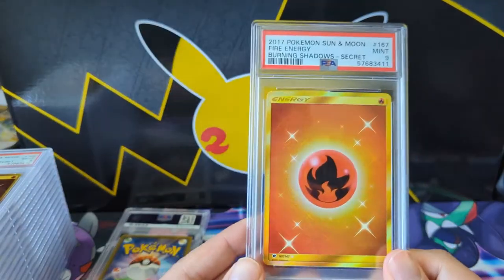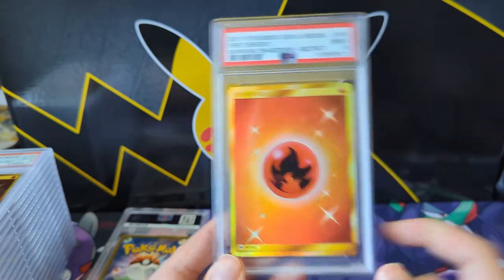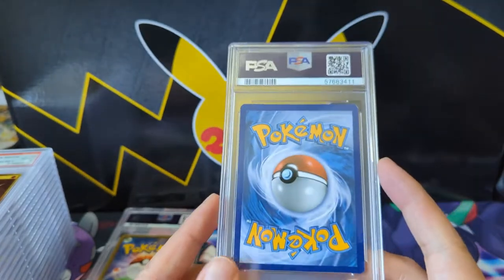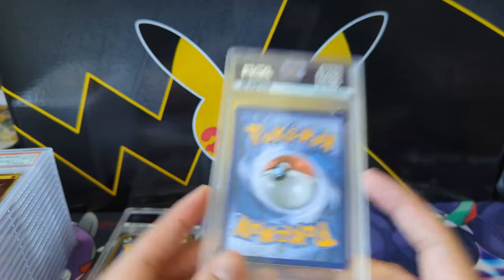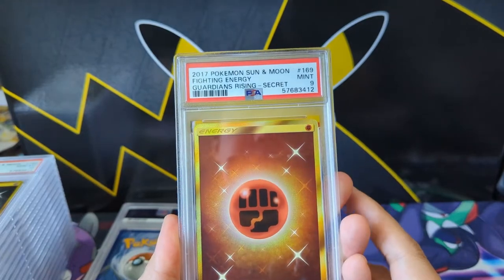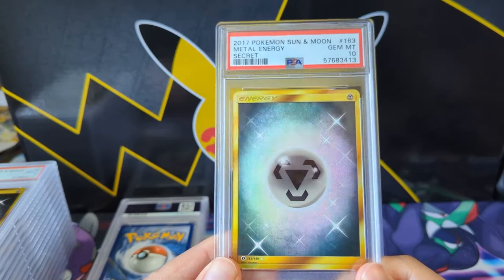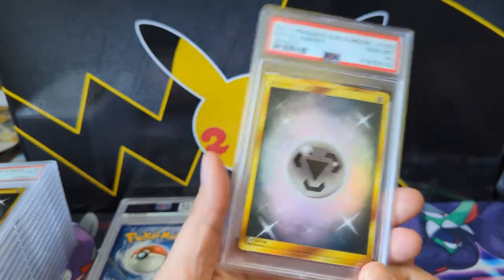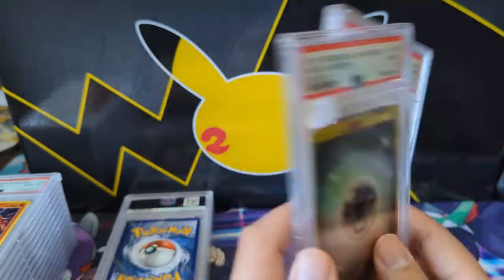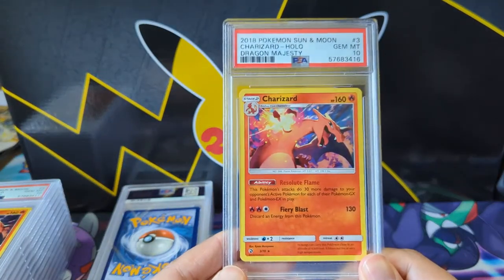I had a bunch of these gold energy cards — at first I thought, hey, what's the ultimate way to swag out your competitive deck? But then I figured let me just get them graded. This one got a 9 — centering's not perfect. We've got another 9 for the Fighting Energy. These are the Sun and Moon era ones. We did get a 10 on the Metal — so we got an 8, 9, and 10 — the entire gambit.